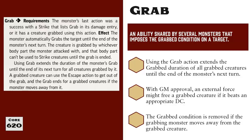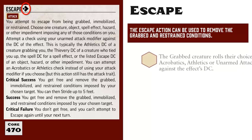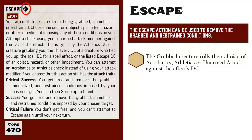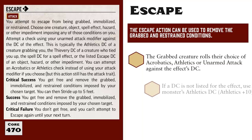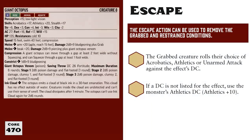And of course, there is one more way to get out of the grabbed condition, and that is by using the escape action. Attempting to escape costs one action and allows you to roll your choice of either acrobatics, athletics, or an unarmed attack against the DC of the effect that's grabbing you. For monsters, this DC will either be 10 plus their athletics skill modifier or will be a DC spelled out in their stat block. This giant octopus has an athletics modifier of plus 20, making their athletics DC 30. Therefore, it would take a DC 30 acrobatics, athletics, or unarmed attack check in order to escape.